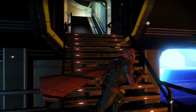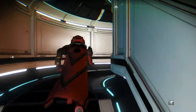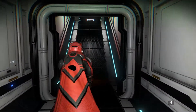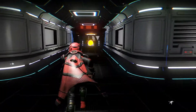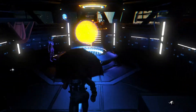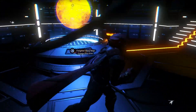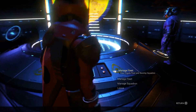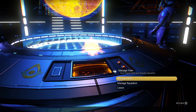This is something added in the new Outlaws update. You can now have up to four NPCs kind of fly around with you, and you can get them all the way up to S tier, kind of like everything else. You can outfit them with different ships and things. There's been some really cool Reddit posts about people having all the same ship and looking all good, so you can do that to your heart's content.